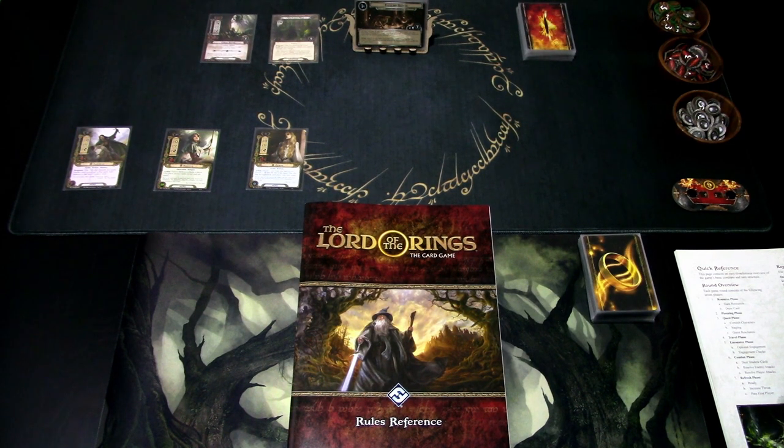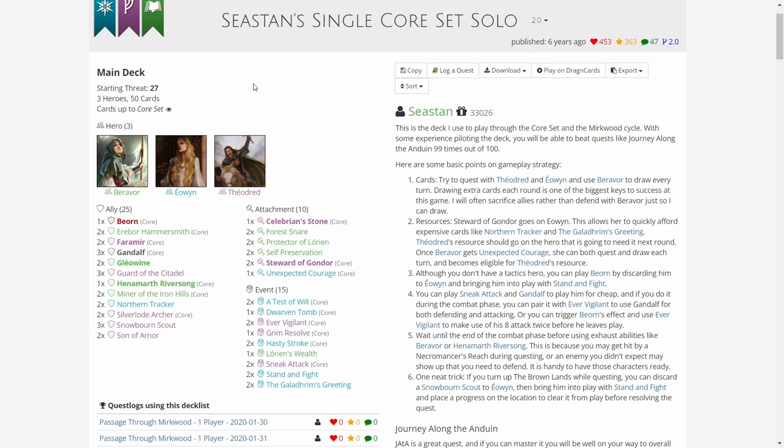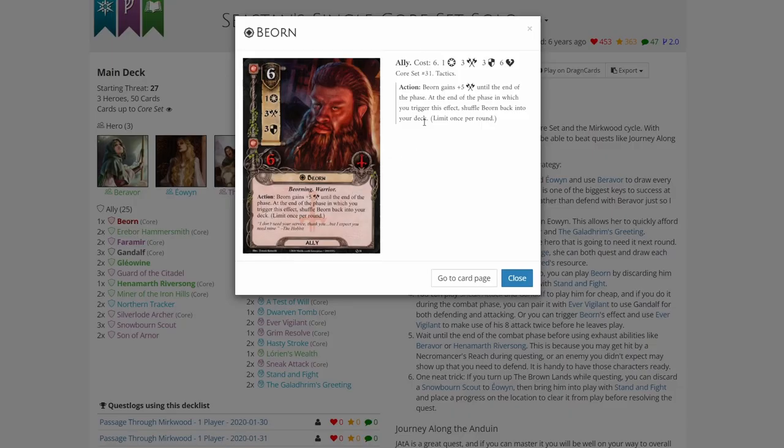First off, I think we should look at the deck. The deck is published on ringsdb.com, and it's done a single core set solo. It uses three copies of the old core set, but you can find all the needed cards in the revised core set. As you can see, the deck has one tactics card, which is Bairn. The only way to get Bairn into play is Sneak Attack or some other cards, but there are ways to play Bairn even without a tactics hero.